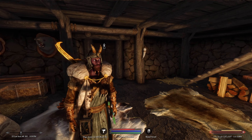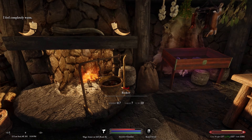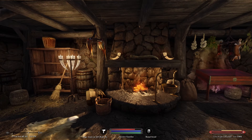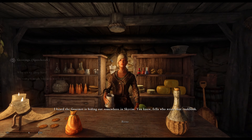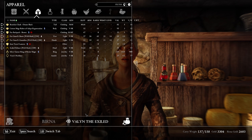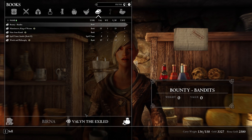Welcome back to Let's Play Skyrim Wildlander permadeath. We're here with Valen the Exiled in the town of Winterhold at Berna's. First thing we're going to do is sell a few things we didn't at the end of the last episode — a few books here we can sell.